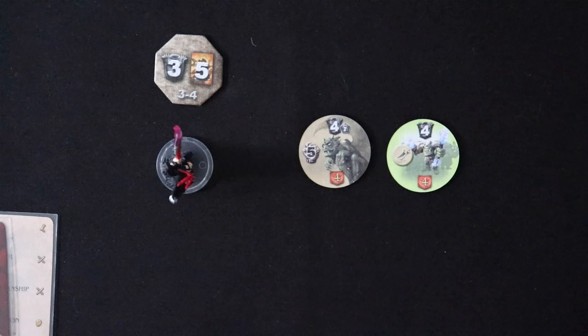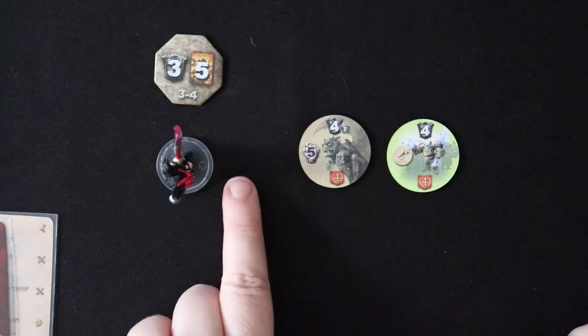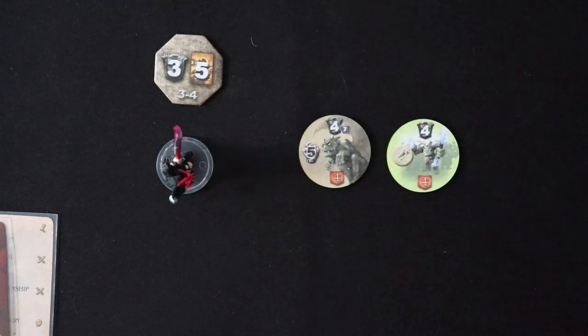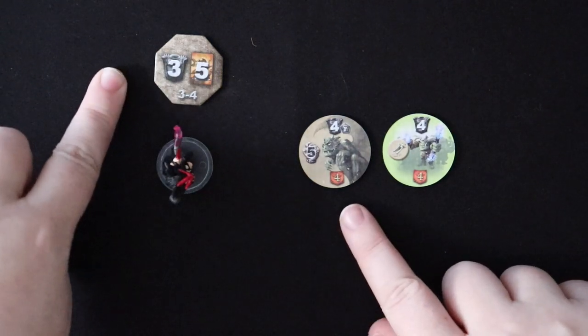Let's do a demo with an odd number just to drive the point home. This time she would have been hit for five. Five minus three is two — so we're still above zero, she's going to take one wound. And then two minus three is negative one, she's going to take another wound. But now we stop because we're below zero. Or you can divide and round up: five divided by three is about 1.67, which rounds up to two, so you take two wounds.